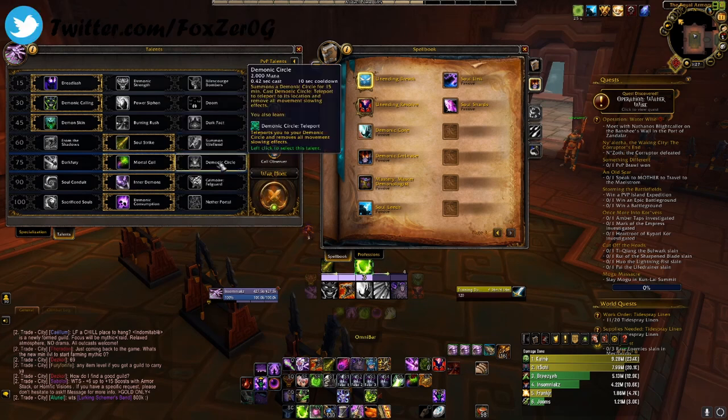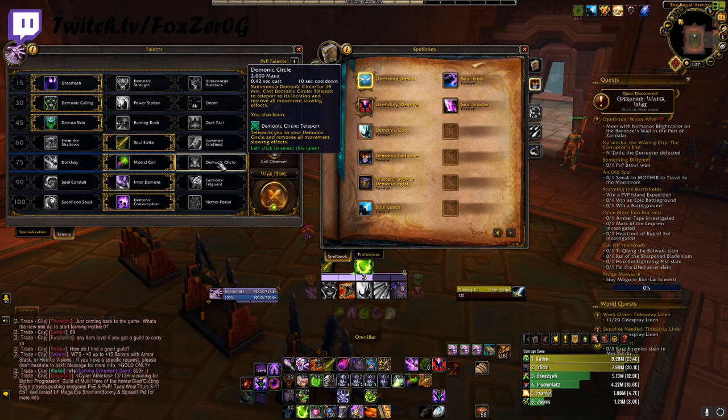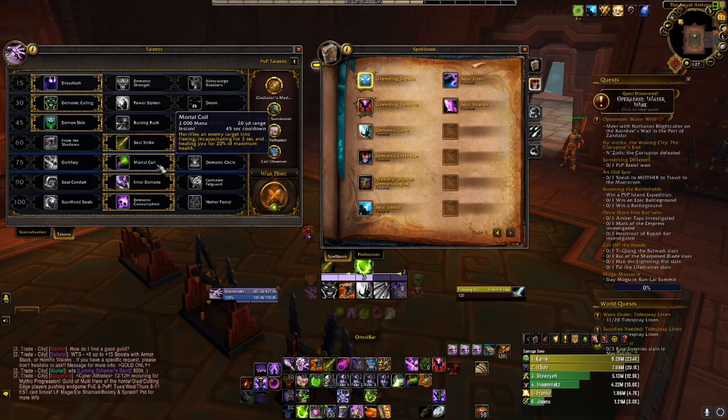Next is Demonic Circle — a 0.42-second cast with a 10-second cooldown. You summon a Demonic Circle for 15 minutes and teleport to its location, removing all slow effects. This can be good if you cast it before going into battle, but the downfall is you're not getting much of a crowd control effect and you have no additional heal. That's why I go with Immortal Coil, especially since damage cannot break Immortal Coil — it's great for focusing a healer when everyone is pairing off interrupts and CC.